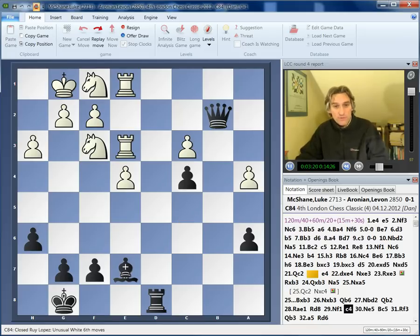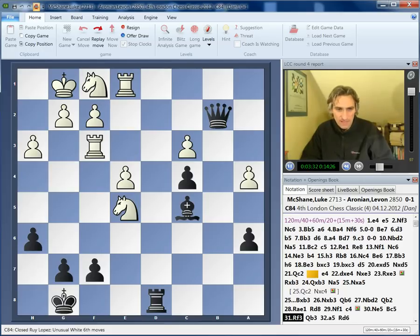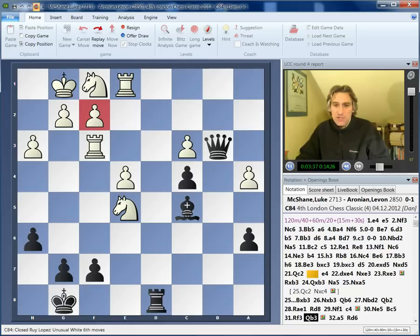c4 is a very nice move, making room for the bishop to come to this diagonal so that the queen and bishop can target f2. Luke tried a counterattack, but it all seemed in vain. There are just too many weaknesses — black can target f2, black can target c3, black can target a5, and this is just too much for white to take care of.